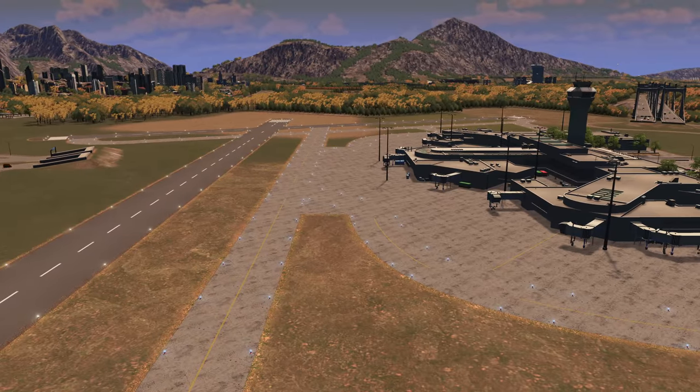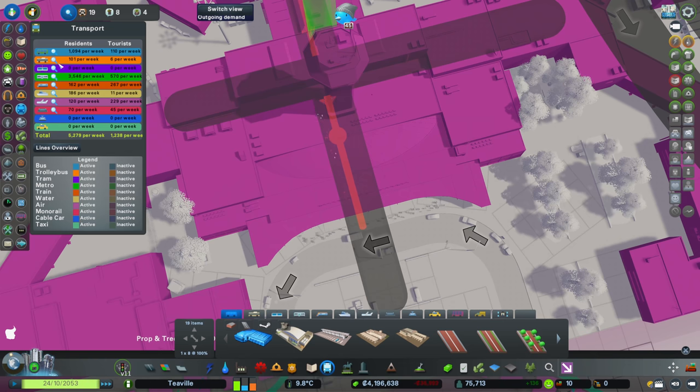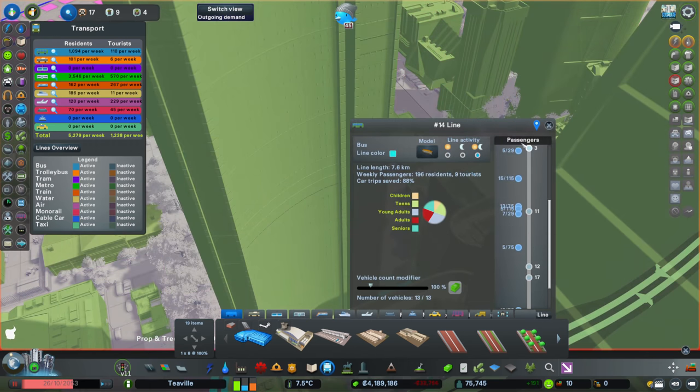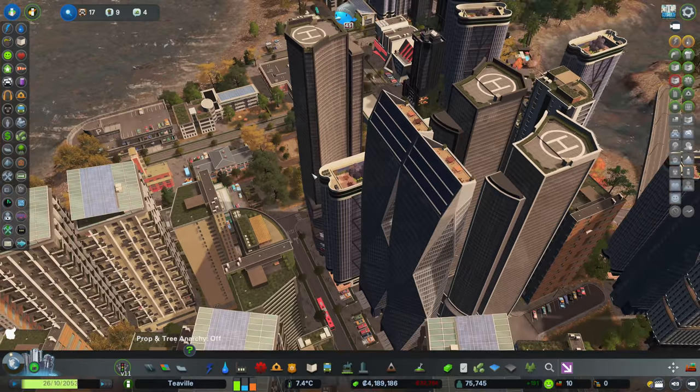We've got planes buzzing in and out all of the time. Let's take a look at the metro inside - there's people under there. What I've just done between episodes is gone through all of my transport options. I'll show you on my buses what I've done on one line and then you can do it in your own cities. It's to check your lines from time to time and see how many people you've got waiting at your stops and whether you need to add or remove any vehicles. And I've gone through all of my lines - because my metro is being used so much, I've had to push my metro budget up to 140%.